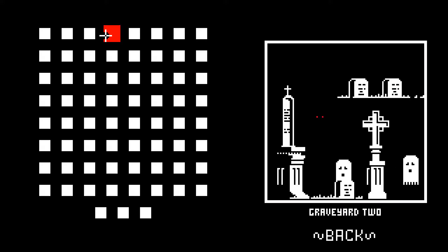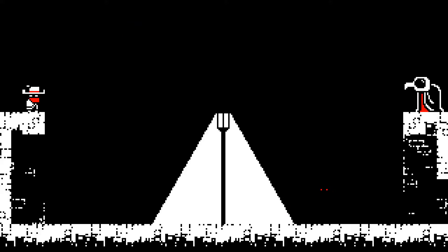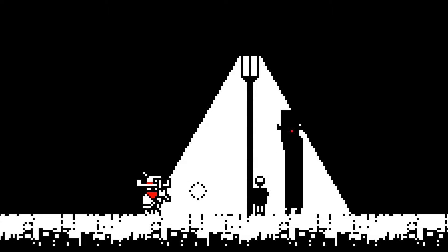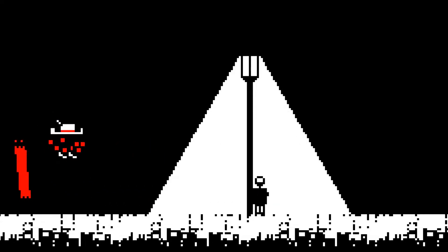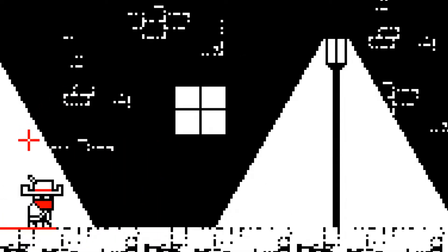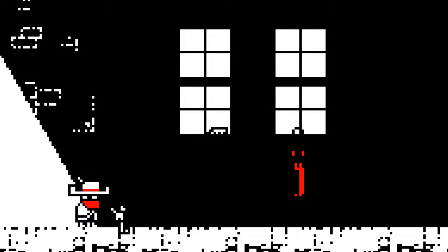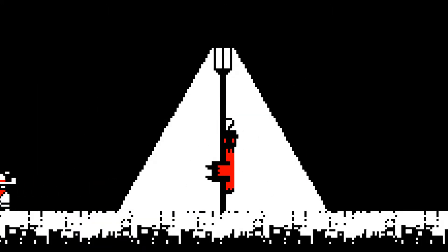Luckily, each room acts as a save point, and you can return to the level you left off on at any time. But this is only the tip of the game's enemy iceberg. One enemy appears to be a normal demon in the dark with glowing eyes visible, but if you aim for those eyes, you're making a mistake — it's actually a lantern being held by the actual demon. Shoot it and it'll go berserk. Instead, you have to estimate where the demon's head actually is based on the lantern. Pretty cool, and some really neat animations here too.